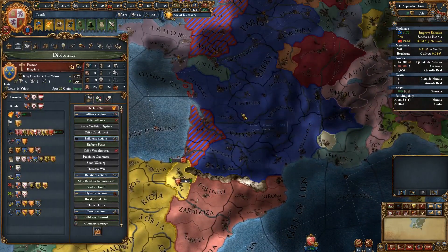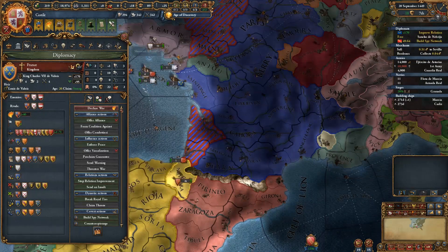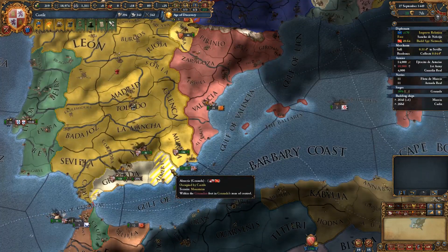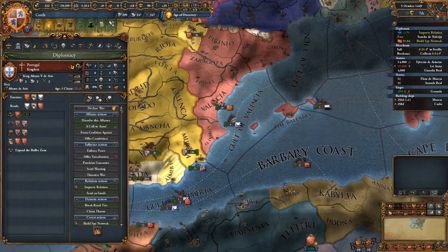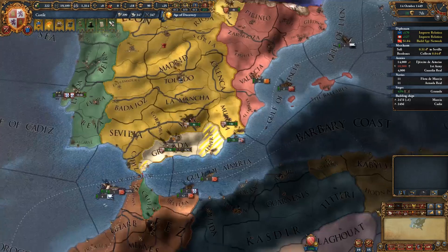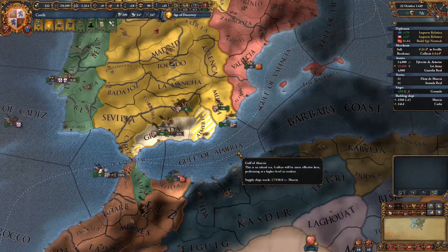Let's keep our eye on France, because we are still trying to get an alliance here. We're at war, so of course they're not going to agree while we're at war, but we'll keep the guy there just keeping the relationship completely topped off. We could call Portugal to arms if we wanted to, but I really don't think we need to. Let's just keep sucking up to them and try to cap off our relationship with Portugal.